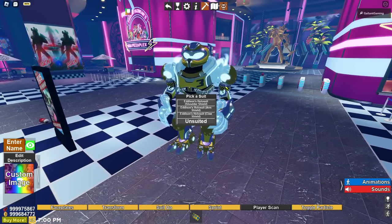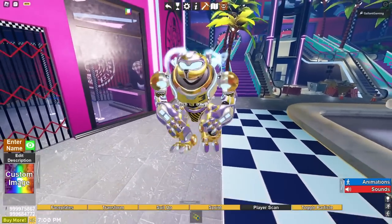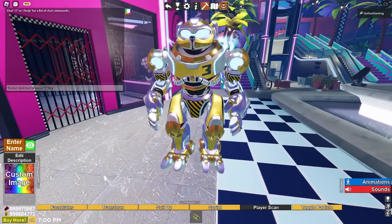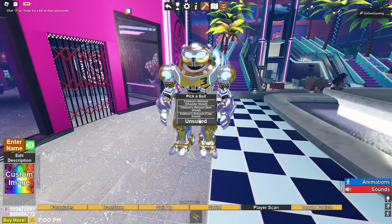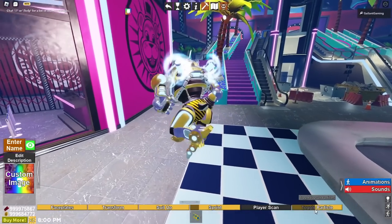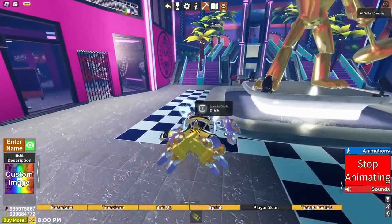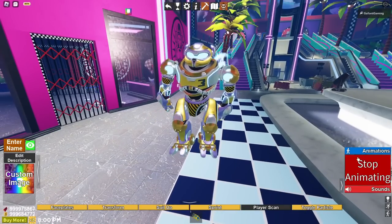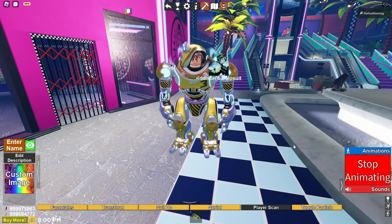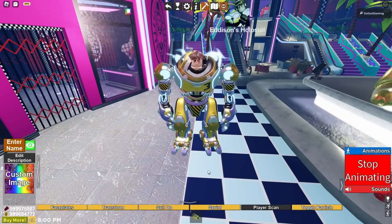We can wall lean — yeah I'm Iron Man, call me Edison. Then we go back into the suit, and we have a suit up, a shoulder shield, an arm shield — can we just shield our entire self? That is so awesome. Imagine playing TPRR when it first came out and then coming back after years — it has changed so much in a good way. We also have sprint, turbo boosters, player scan, and toggle particles. And he can crawl weirdly and do the robot animation!